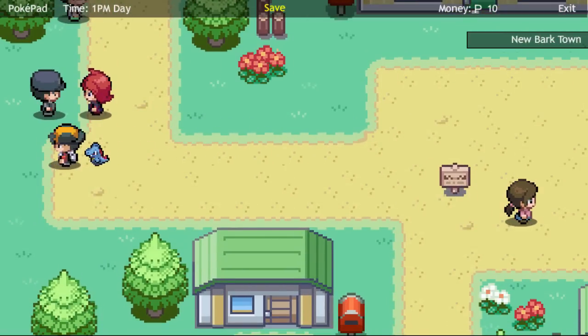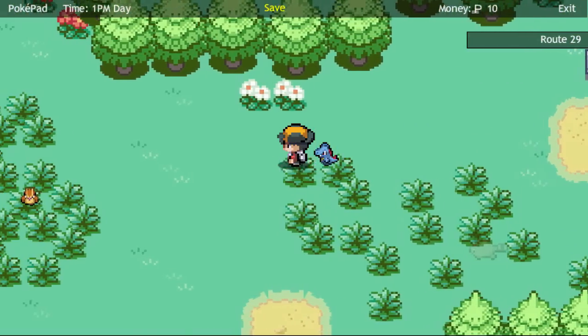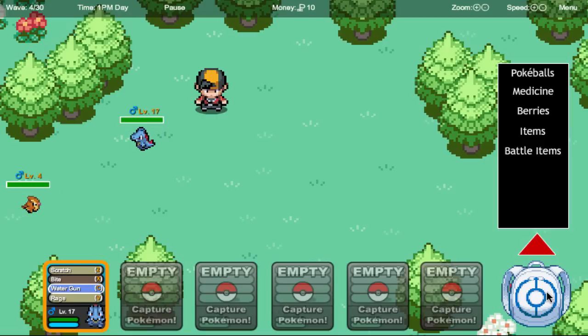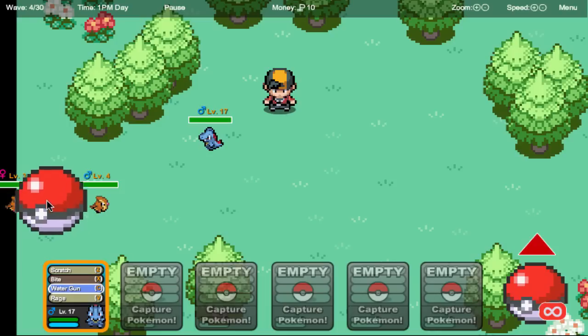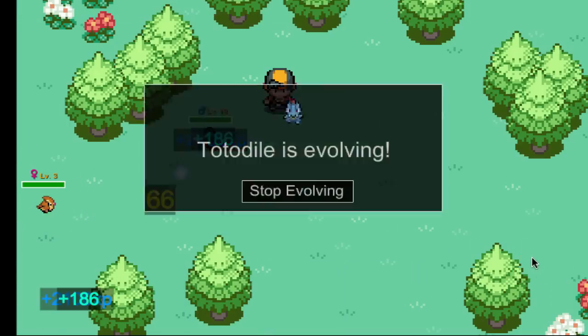Now let's go this way — I think we can go this way. Now we are out in the open, in the wild! How you find wild Pokemon is pretty interesting in this — you just run into them. I think that's pretty awesome. Totodile's evolving already — wow, okay! Oh, I accidentally stopped it — I'm sorry, I don't want to stop it.